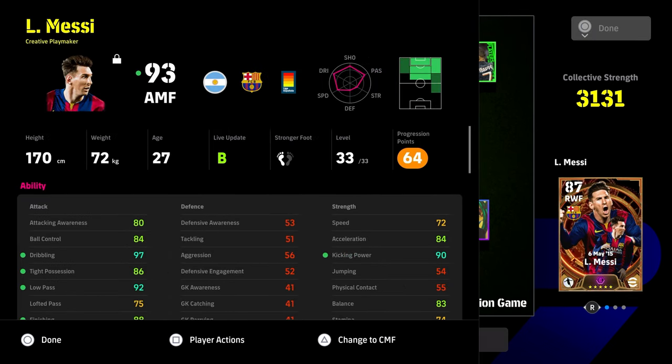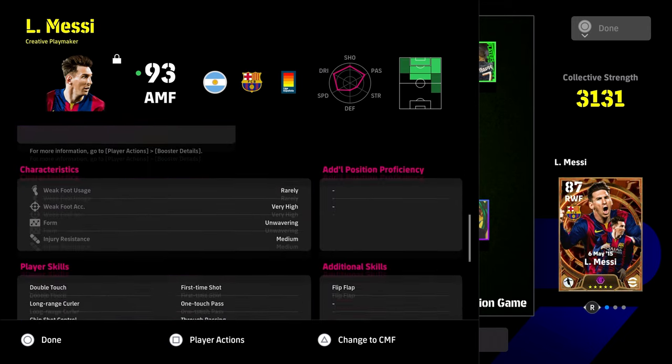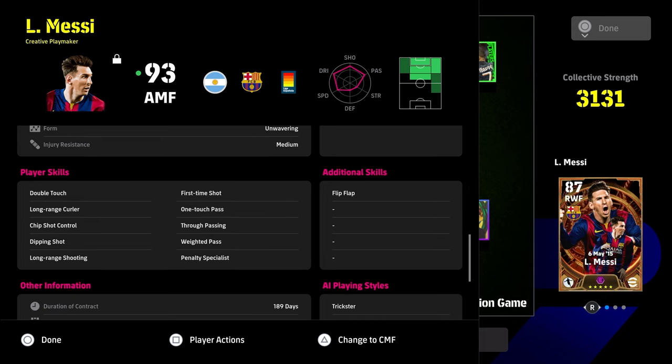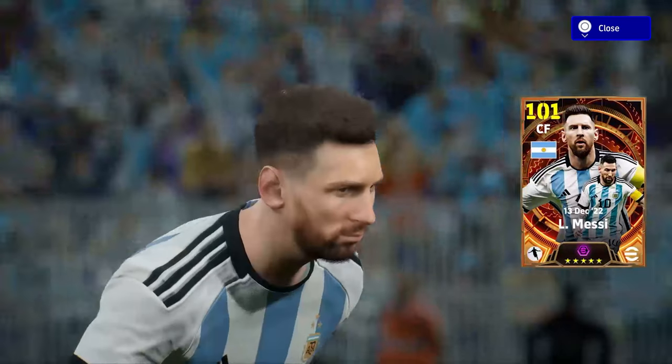Last but not least, we're going to look at attacking midfielder Messi. I'm going to build this card in real time on the live stream for you guys, because I know a lot of people have been asking about creative playmaker Messi - how do you actually use him, because he doesn't have that speed or stamina that the other cards have. The one thing with this Messi card is he has phenomenal low pass and dribbling straight off the rip at level one with Guardiola and with his booster. We've thrown flip flap on him and we're waiting for soul control to give him ball roll, but we'd definitely like a couple more passing and shooting skills - low lofted pass is definitely one.